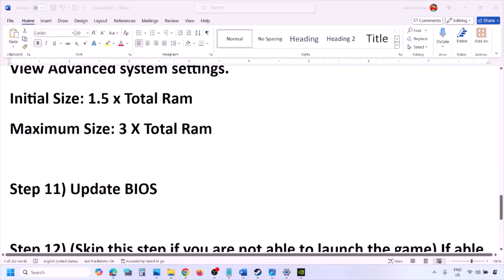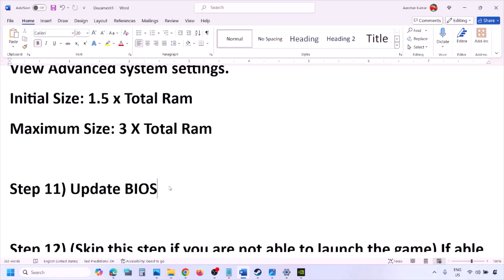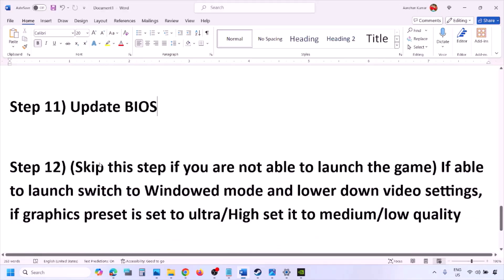The next step is to update the system BIOS. Go to your system manufacturer's website — Dell for Dell computers, Lenovo for Lenovo, etc. Select your model number, find the latest BIOS update in the software and download page, then download and install it. For laptops, make sure the battery is above 10% and the AC adapter is connected before updating. During the BIOS update your system will restart — do not unplug the power cable. After the update, log in and launch the game.